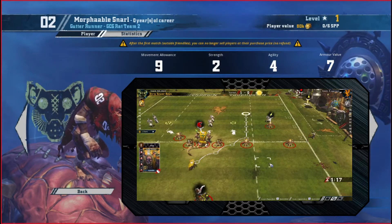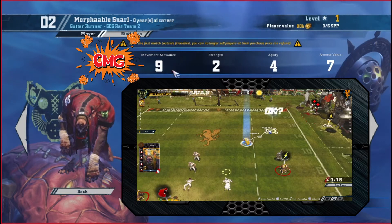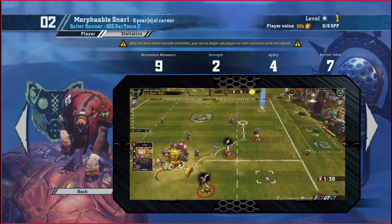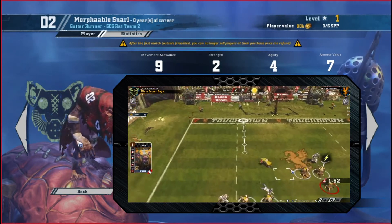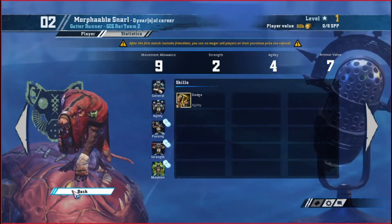Next up we've got our gutter runners — probably one of the fastest players in all of Blood Bowl, with that movement of nine and very low strength. You're not going to try to block with these guys, but with that four agility you're trying to get the ball, use dodge to get in and out, and all the way into their end zone. These are so critical to this team — they can pick up the ball and score in one turn. They're the meat and potatoes of your team.